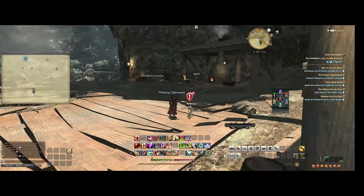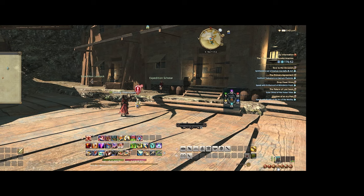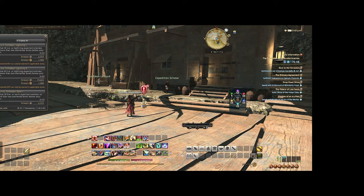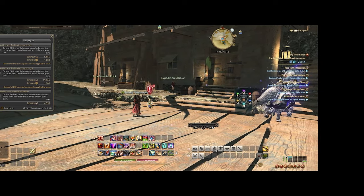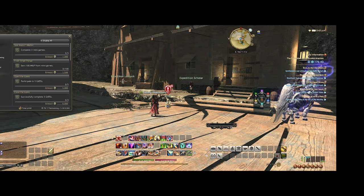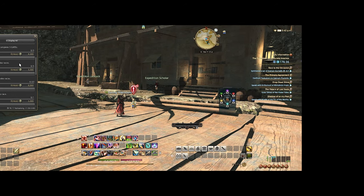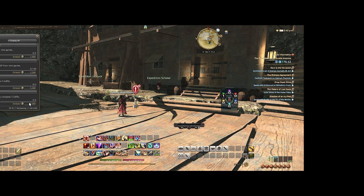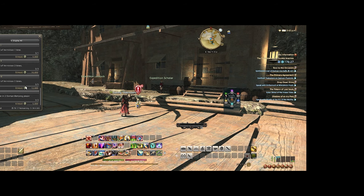Every week I'll just do the logs, and it'll help me get to the free 100,000 Gil from completing them. The easiest ways to finish your logs are to come to Eureka and do fates, do battles, and also go to the Gold Saucer. You don't get any Gil for Gold Saucer entries themselves, but almost all of the challenges can be done within about half an hour on the weekend.